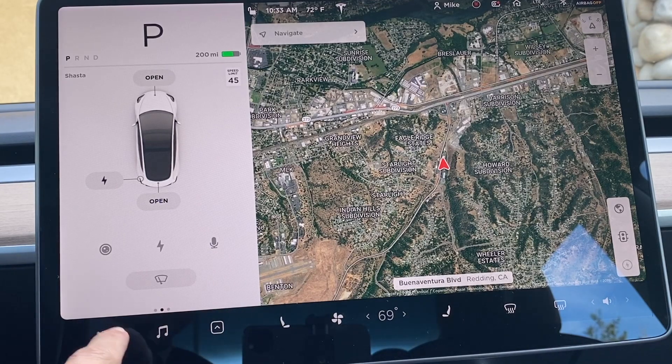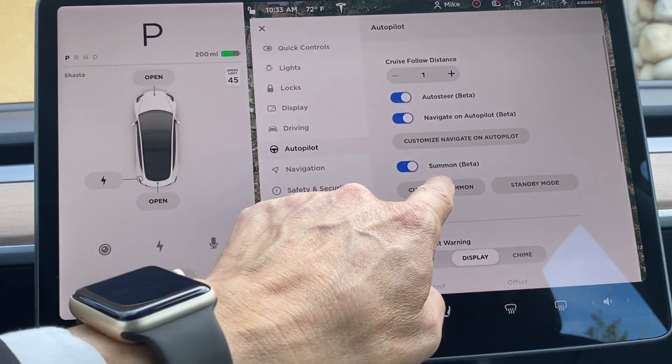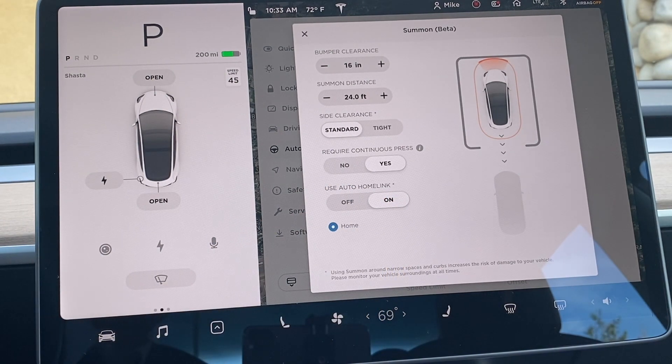This leads me to another summon function — the ability for summon to open your garage, back the car out, and close the garage, all with one single push of a button in the app. However, in order for this to work, you will need to go into the car settings, then autopilot, then summon, and toggle on 'Open Garage.'